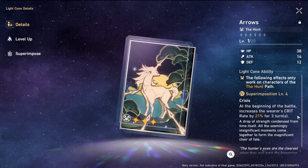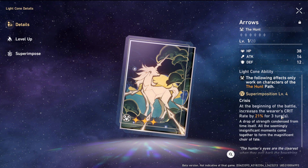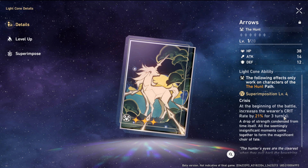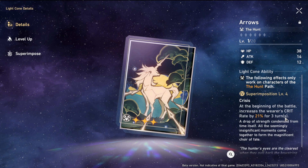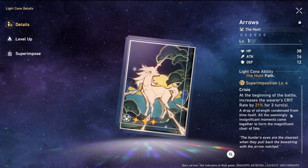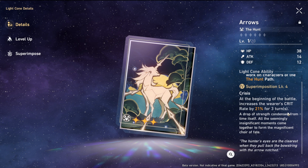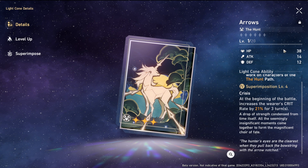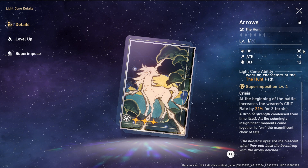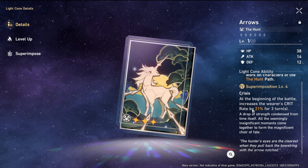This makes Dan Heng's weapon a very nice free-to-play option for Seele — you get the crit rate and attack increase, especially useful against bosses. There's also a three-star weapon that gives crit rate, which is a super free-to-play option if you're unlucky and can't get Dan Heng's weapon. However, the stats are way lower and the crit rate buff only lasts three turns, so it's not ideal.